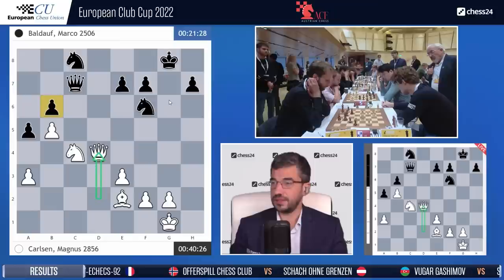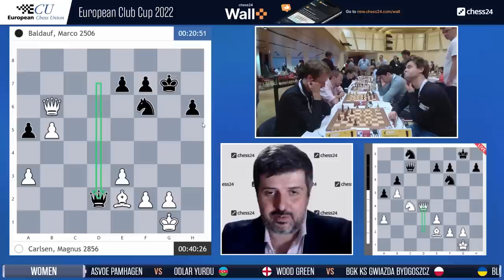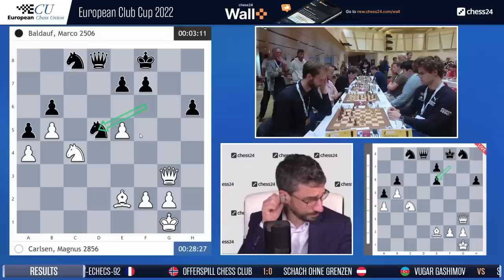He plays queen d4 — wow! You know your pupil, you have to calculate. Maybe we just go for fun and we have queen d4 check — yeah, it works out. He played e4 here and then pushed, e5, b6, breaking everything open. What's wrong with g9? Something is going wrong.